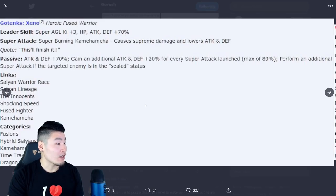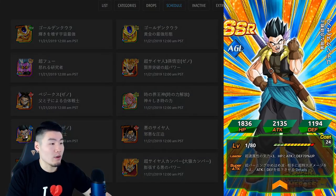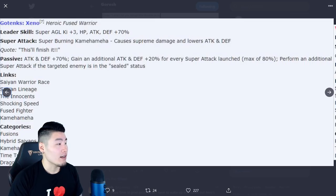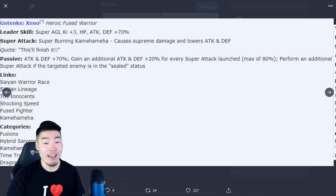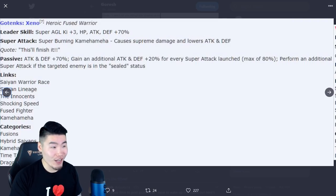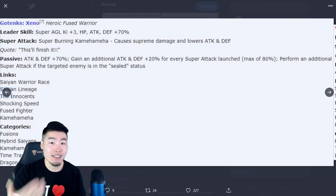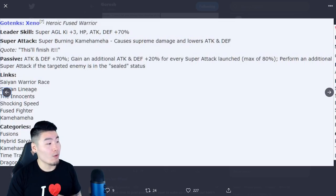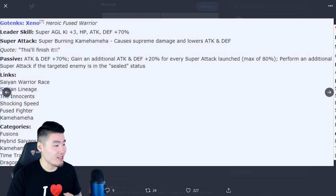Next is Xeno Gotanks. Leader skill: Super AGL types, Ki +3, HP/ATK/DEF +70%. Super attack, Super Burning Kamehameha, causes supreme damage and lowers ATK and DEF. Passive gives ATK and DEF +70%, gains an additional ATK/DEF +20% for every super attack launched up to 80%, and performs an additional super attack if the targeted enemy is in sealed status — though again, they rely on allies to apply the seal. Links: Saiyan Warrior Race, Saiyan Lineage, Innocence, Shocking Speed, Fused Fighter, Kamehameha. Categories: Fusions, Hybrid Saiyans, Kamehameha, Time Travelers, Dragon Ball Heroes.